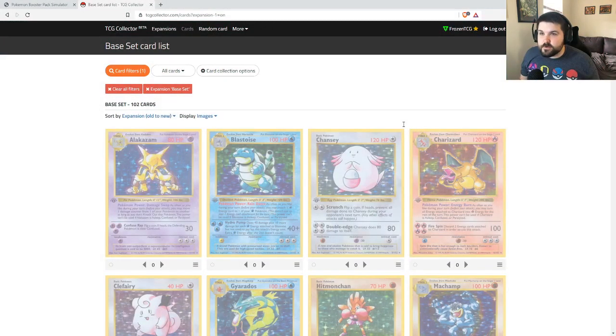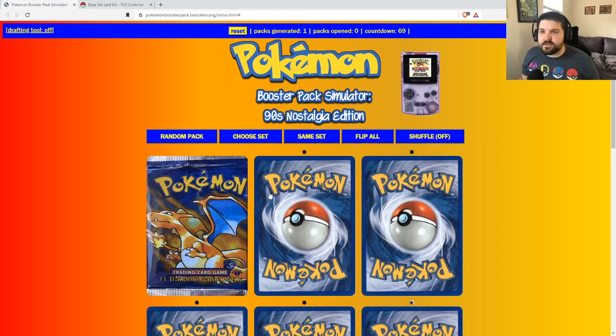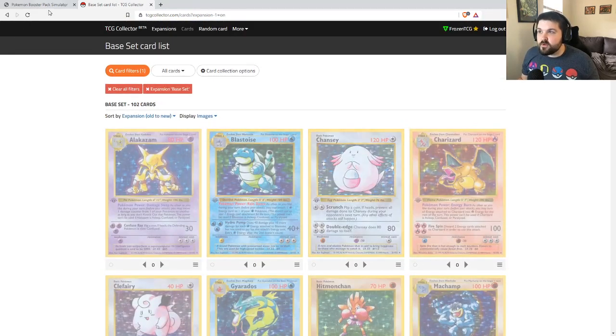Welcome into the first episode of the Pokemon TCG Progression Series. This idea started with Yu-Gi-Tuber Simo's Yu-Gi-Oh Progression Series — link in the description. Here we are using the Pokemon Booster Pack Simulator to open our Base Set Booster Box, as well as the Base Set Card Listing on TCG Collector to keep track of which cards we can build our deck with.